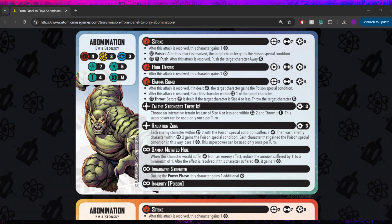Next, he has Radiation Zone. This is a 3 cost. Each enemy character within range 2 with the poison special condition suffers 2 damage. Then each enemy character within range 2 gains the poison special condition. So if they're already poisoned — auto damage, great. If not, they're going to be poisoned. And each character that gained the poison special condition in this way loses 1 power. This superpower can be used only once per turn. That's a really neat superpower — I'm super down for that. Though at 3 cost with only builders, he's probably not going to be doing it too often, because he's going to be wanting to use that throw quite often.